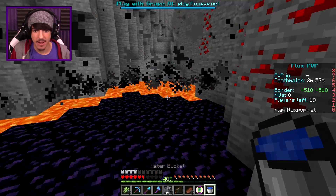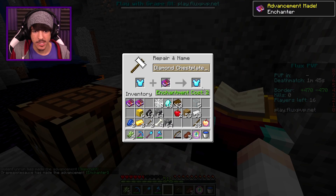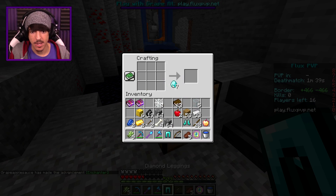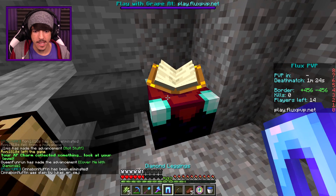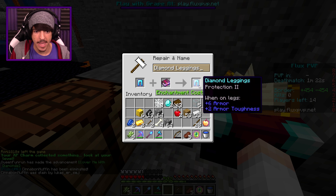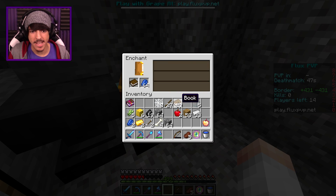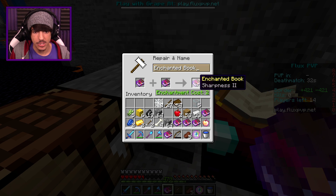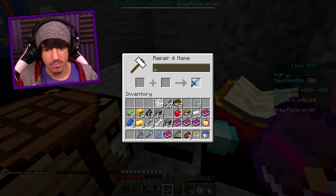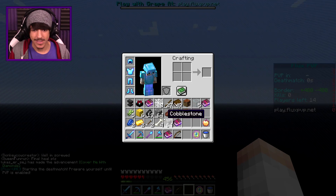And there are some diamonds back there as well — we will grab those. Let's see what we can get: Prot one. There we go, we'll get Prot two on it. We got full diamond protection one, and then we'll do Prot two on that as well. And then we'll get a sharpness two sword. We have 48 seconds till deathmatch, so we just need to keep enchanting some books. We're going to get sharpness two, sharpness three. This is getting pretty OP, folks. This is getting overpowered.